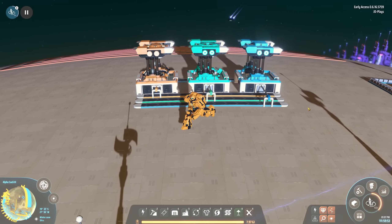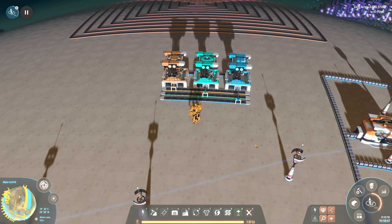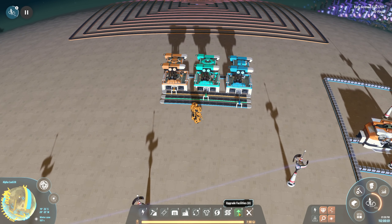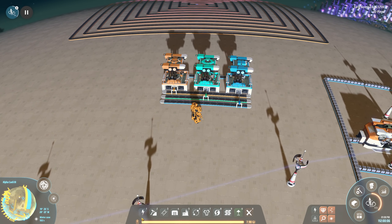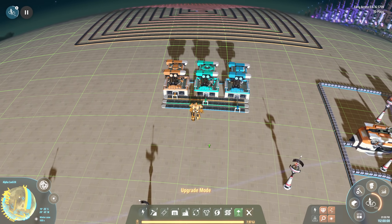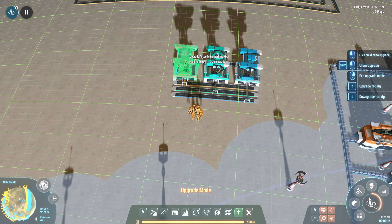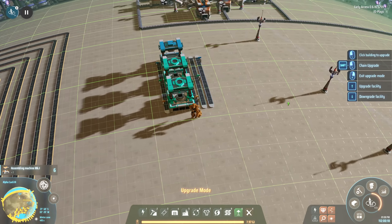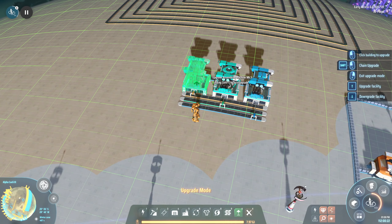I have three assembly machines - a T1, T2, and T3 - and a new tool called Upgrade Facilities, hotkeyed to U. If we hover over something we can see 'Upgrade Assembly Machine' and 'Hold Shift to Chain Upgrade.' If I hold shift on an assembly machine and upgrade, nothing happens - there's no chain upgrade.